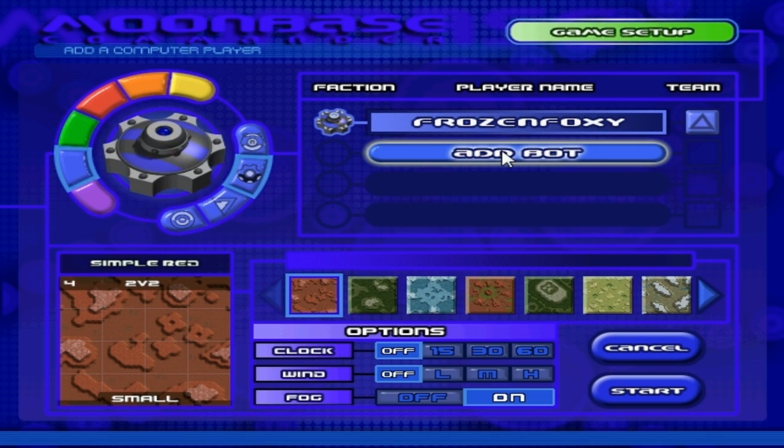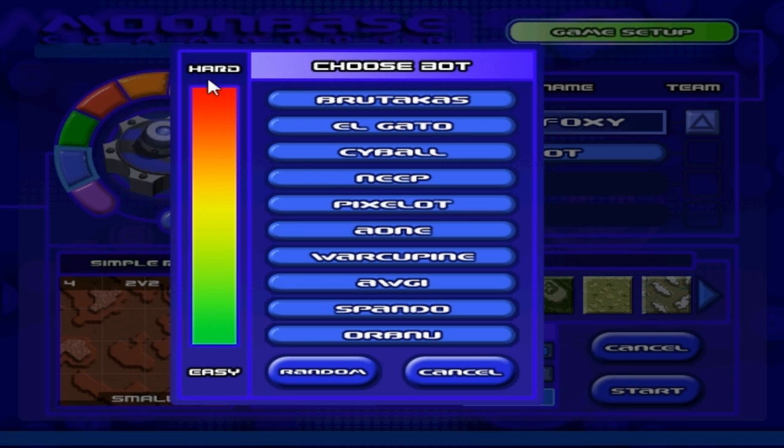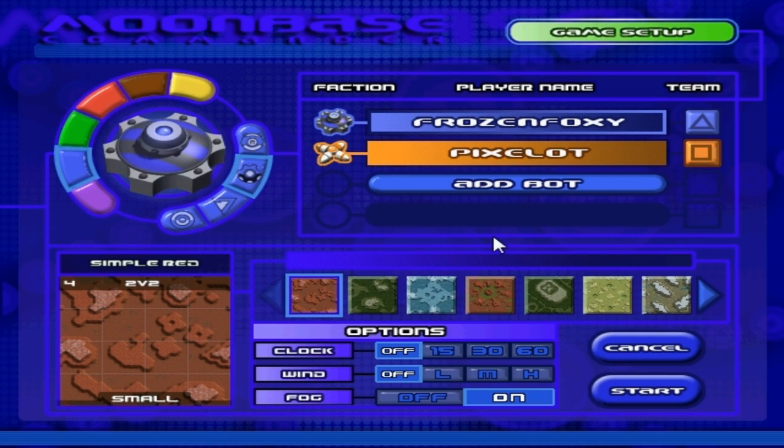We'll go ahead and add a single bot for our first game. I'm going to go with Pixelot because that's somewhere in the middle of difficulty. I'm sure that if I went all the way to the top I would be screwed. This game actually does have multiplayer, which has been revived with the Steam version. I believe there's also a Good Old Games version - I'm not sure if that one has multiplayer working or not, someone will have to say in the comments. I'm going to turn off the clock, but you can turn on a clock for turns to make the game more difficult because you have to make split-second decisions. You can also turn on wind, which makes things very difficult. I'll leave Fog of War on so that we can't see what's going on out in the world.